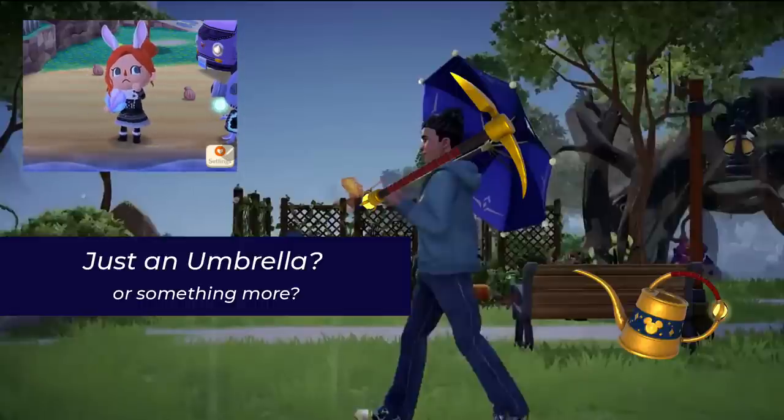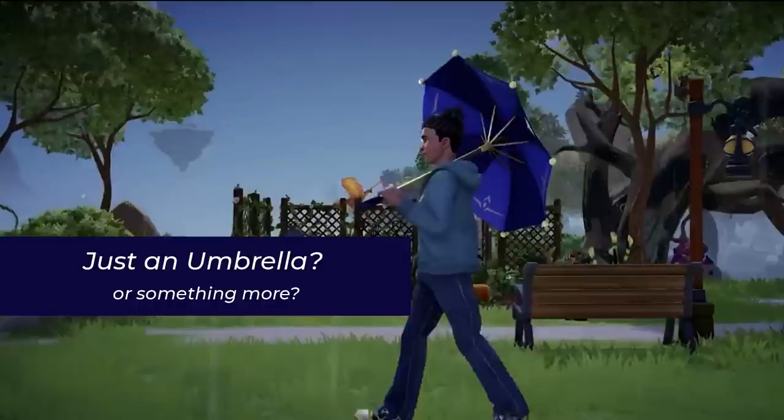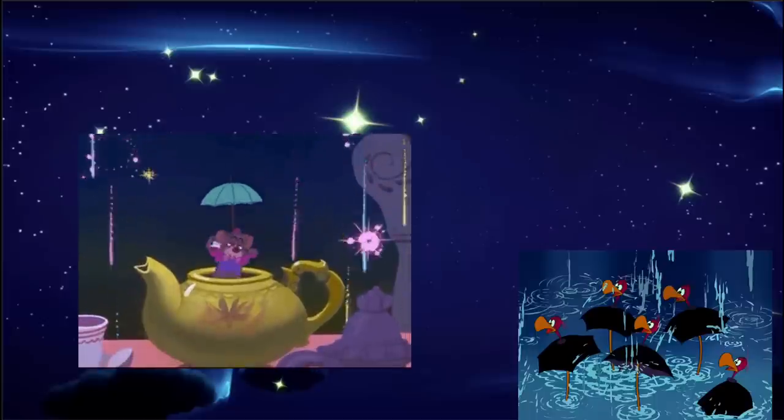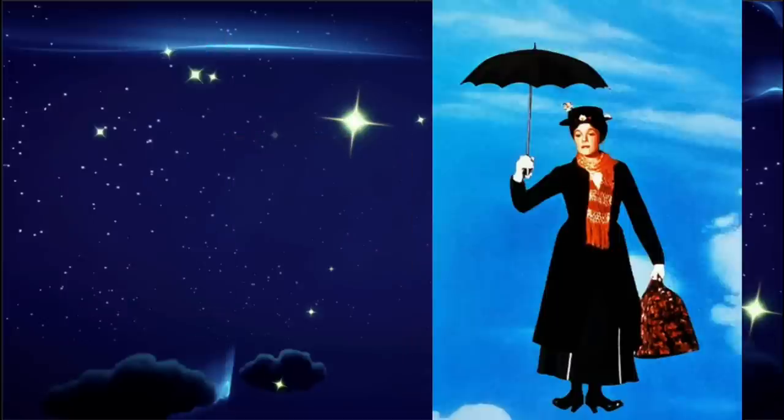I could easily see the watering can becoming, say, a shopping bag or another kind of bag that you would hold. Do you think the umbrella is going to be a reskin of tools, a specific umbrella category, or are we opening up the customization possibilities of carried items in the game? There's one other thing that seeing an umbrella reminds me of — if we think of umbrellas and Disney, the next logical thing might be Mary Poppins. I think it's unlikely that Mary Poppins is coming to the game, but what if flying an umbrella came to the game? I could see the umbrella having some sort of minor transportation function, though it's the least likely thing.